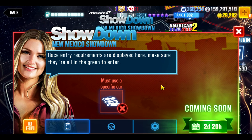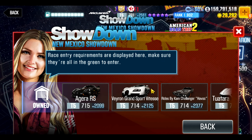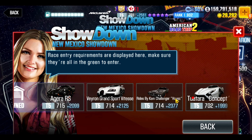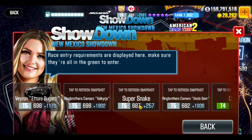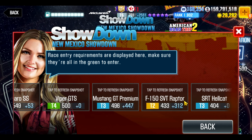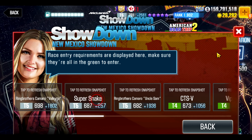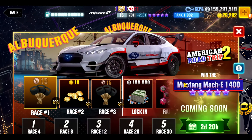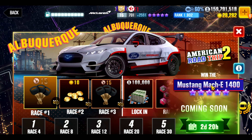For the Showdown, if you don't have the top tier 5 cars, the Challenger Havoc and the Tuatara Concept are going to be the best choices, and then it kind of goes downhill fast from there. Although if you have a fully elite Super Snake, you probably have a decent chance. The Uncle Sam is not too bad either. But tier 4s and tier 3s will struggle quite a bit to try to win this. In any case, let me know what you think — I look forward to getting the Mustang Mach-E. If you have any questions, feel free to ask me in the comments.